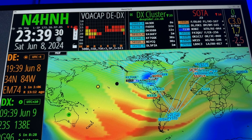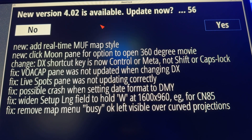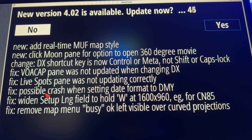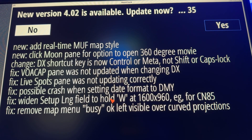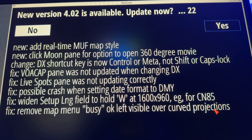So I'm going to go ahead and run the update and show you the new functionality. Version 4.02 is available and here's what the changes are: added real-time MUF map style; click moon pane for option to open 360 degrees; VOA cap pane was not updated when changing DX — that's fixed; live spots pane was not updating correctly; possible crash when setting date format to day-month-year; widen setup longitude field to hold the west when running 1600x960; and remove map menu busy left visible over curved projections.